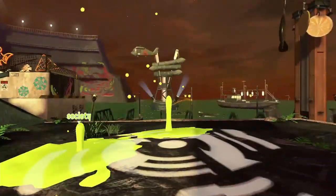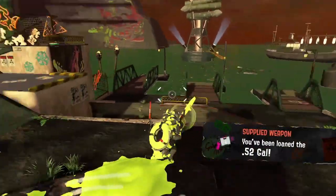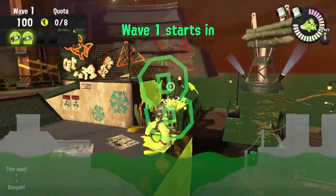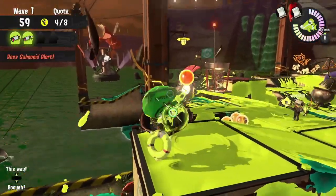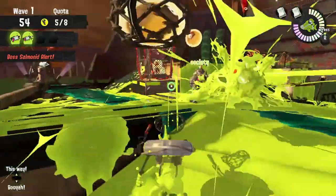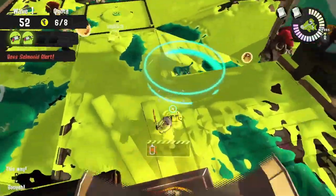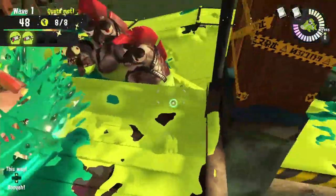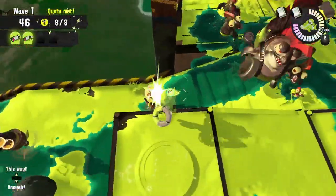Spawning Grounds always does really good with high mobility weapons that have plenty of painting power. Since we have three shooters and one brush, we have pretty good mobility and painting power in this composition. But we also have to remember that Spawning Grounds does best with a blaster or a charger with piercing damage. Since we don't have that, we have to put a good focus on maintaining lesser control or else we're going to get overrun and won't be able to get to our basket.